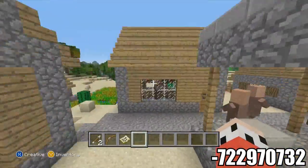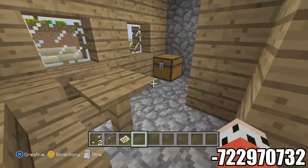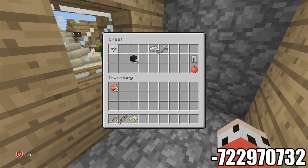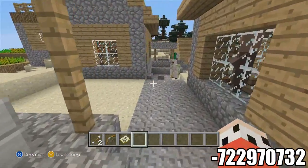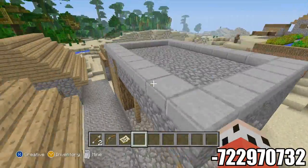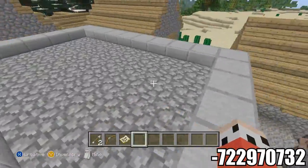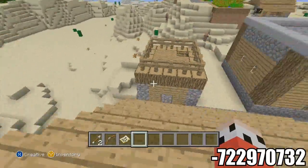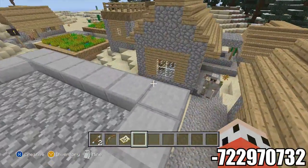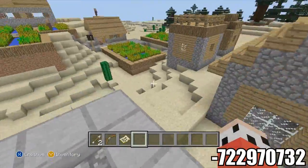And with the iron golem, if you want, you can kill it and I think it drops like a couple pieces of iron and a rose or something. And with the blacksmith chest, you get some iron. You actually get enough obsidian to where, if you find diamonds, you only need four obsidian to make an enchantment table. So if you find some diamonds, you only need two, and then you can actually make an enchantment table. Normally you have to make a diamond pickaxe and then find obsidian and get it all, and it's just kind of irritating.